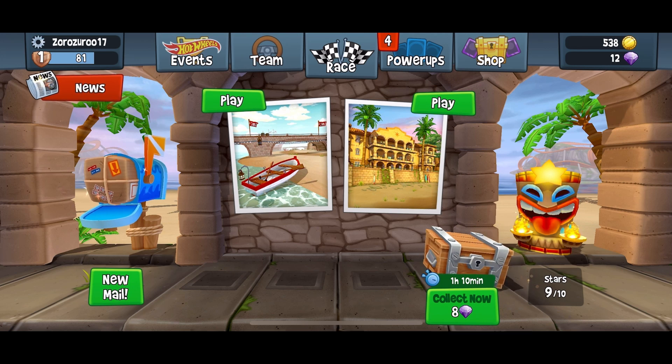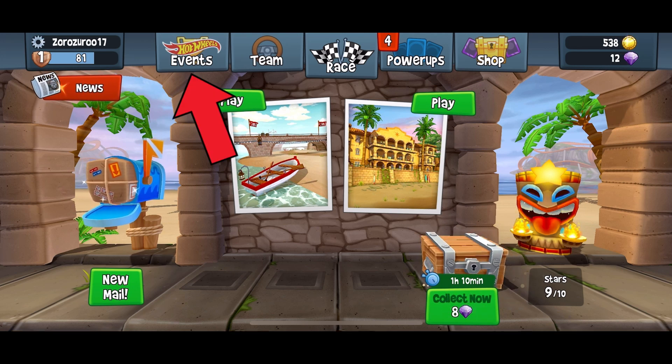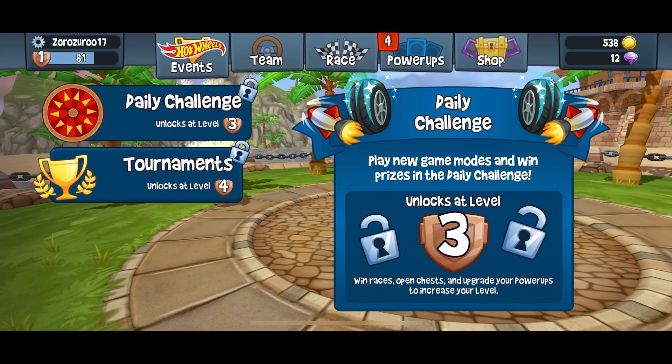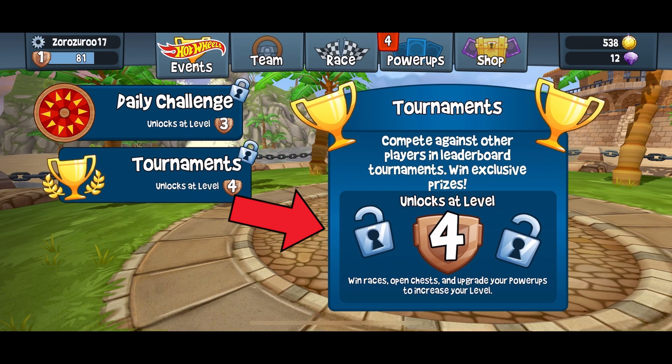First, open the Witch Buggy Racing 2 game and tap on the Events option from the top of your screen. Here you can see the Tournaments option — tap on it. Again, tap on the Tournament option on your right side to play the tournament. Make sure that you have reached level 4 in order to play this event.